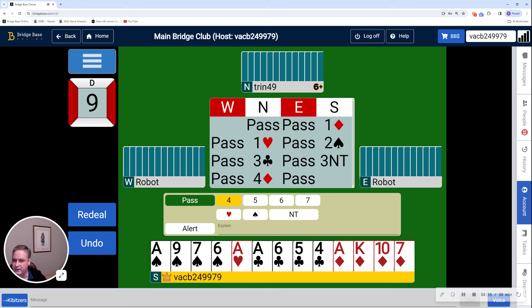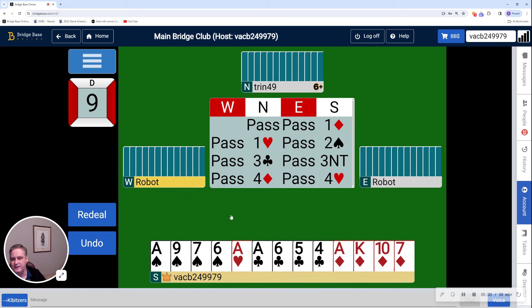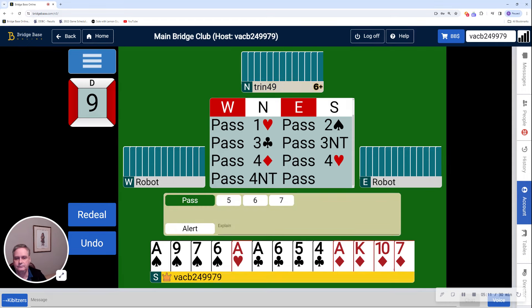4 hearts is partner's first bid suit, so I really shouldn't bid it if I have a void in hearts — it really should be the ace. I don't want to mislead my partner into thinking I have support if I have a void. Now 4 No-Trump from partner — this is Roman Key Card. We play 0-3-1-4 responses for the minors, and I have 5 key cards. You don't often see someone asking for key cards when they don't have any, so this doesn't come up very often. But believe it or not, there is a bid for this: 5 hearts. 5 hearts shows 2 key cards without the queen — but it's actually 2 or 5 key cards without the queen. Similarly, 5 spades would be 2 or 5 key cards with the queen. So 5 hearts it is.